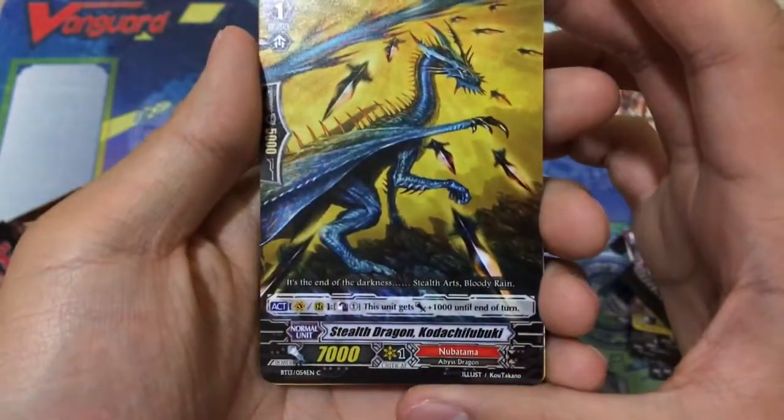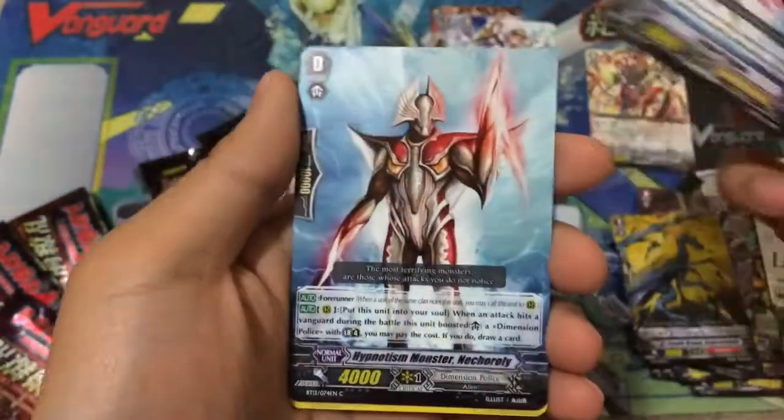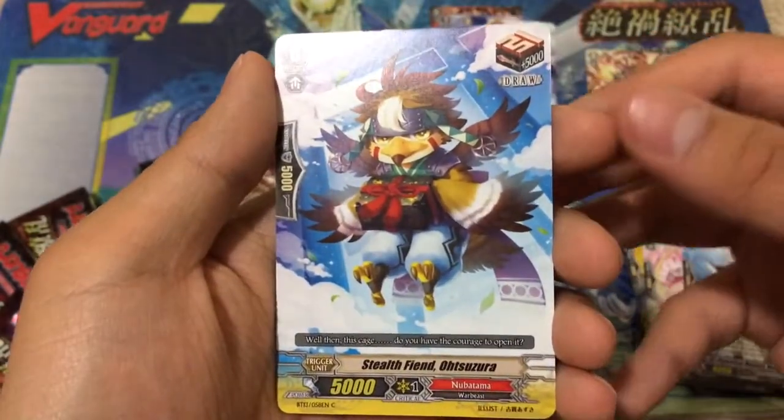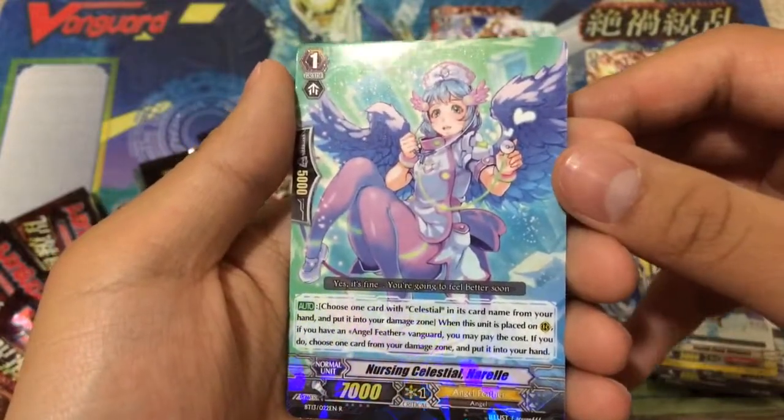This pack: Stealth Dragon Kodachi Feibiki, Tender Pigeon, Hypnotism Monster Neck Coraline, Stealth Fiend Otsuzuru, and a rare Nursing Celestial Naro.